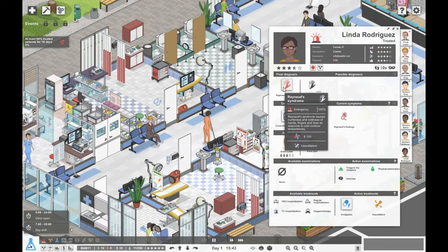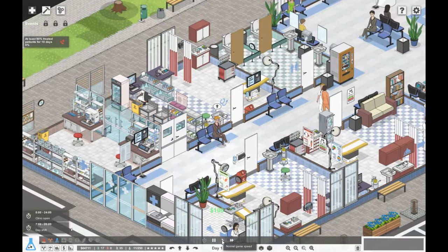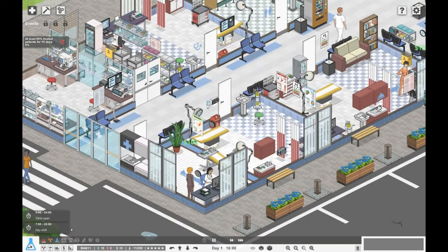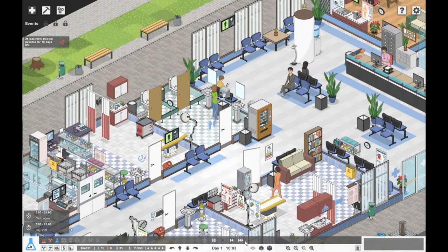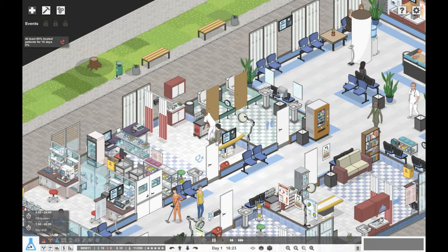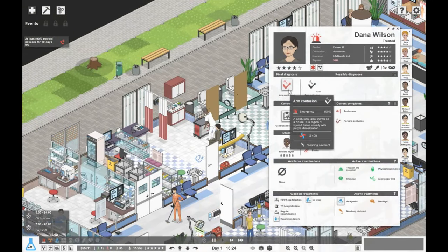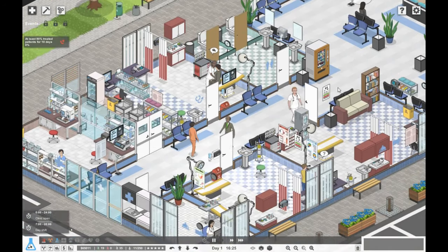Linda Rodriguez here has Raynaud's syndrome, she's having vasodilators. Jane Davis here is lactose intolerant, so she's going to have some advice on modifying her diet — which is cool. We're starting to get through the patients now. Over here we've got Dana Wilson who's got arm contusions — she's having her numbing ointment. That's good.